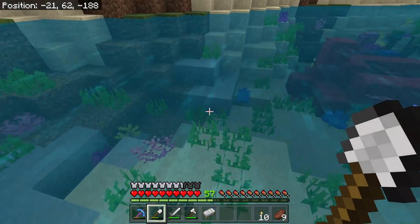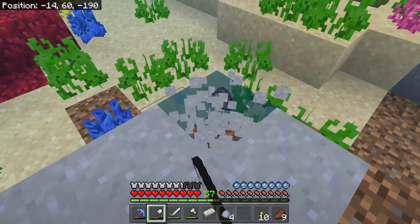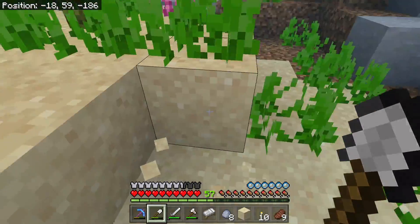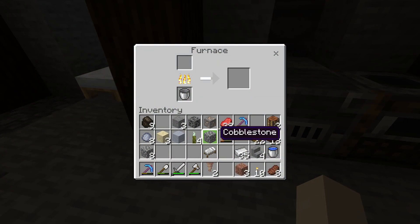Next, we're going to talk through some of the items you can smelt in the furnace. I've been around and gathered some items — there are so many recipes that I'm not going to talk through them all, but I'll give you an idea of some of the main things. To start with, we'll talk about cobblestone, which can be cooked into regular stone.